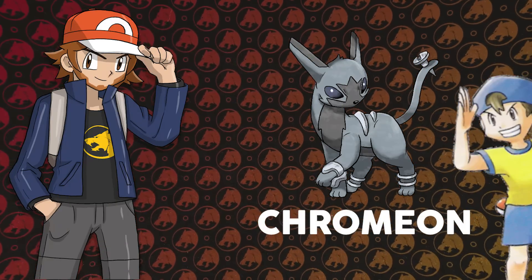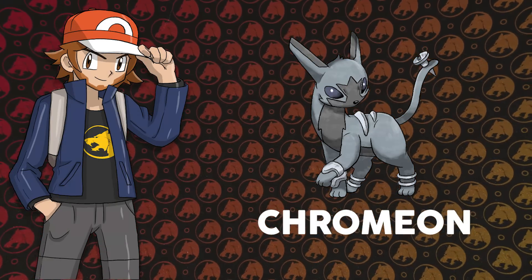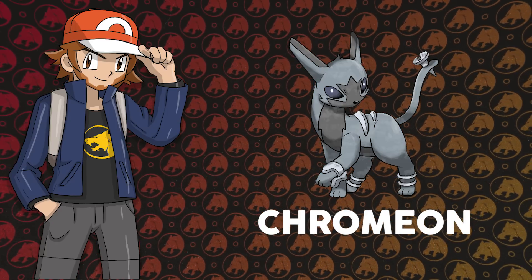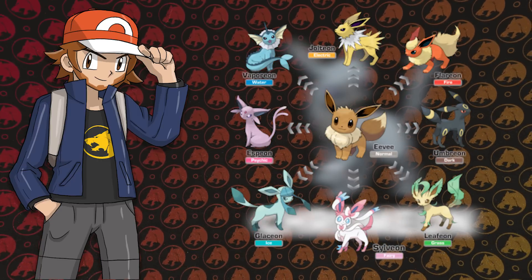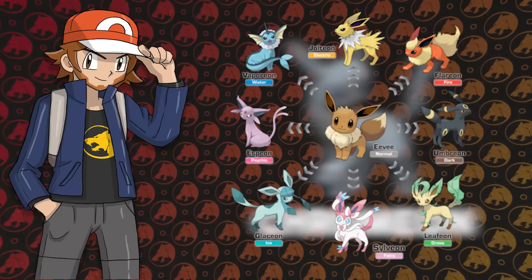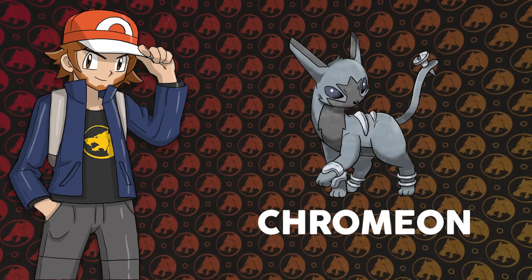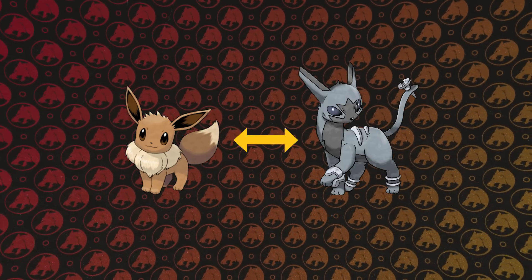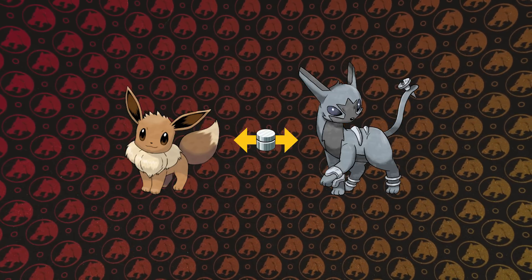I know a lot of people seem to imagine a steel type Eeveelution being much more cyborg. But after looking at how simplistic all Eeveelutions have been up to this point, I realized I'd have to add small subtle details that insinuate the fact that it was a steel type, and I feel like I did a pretty good job. In order for Eevee to evolve into Chromion, I feel like it would use the same evolution method as Scizor, by being traded holding a metal coat.